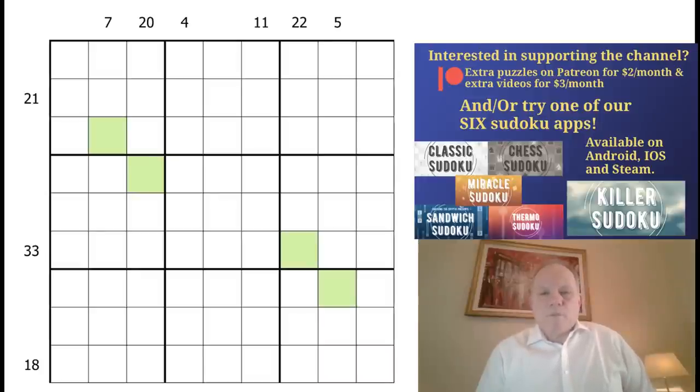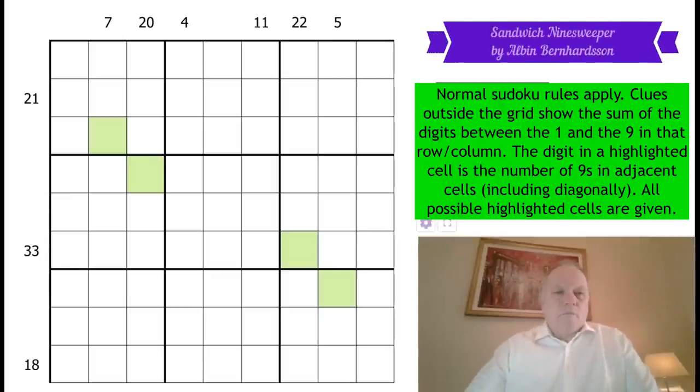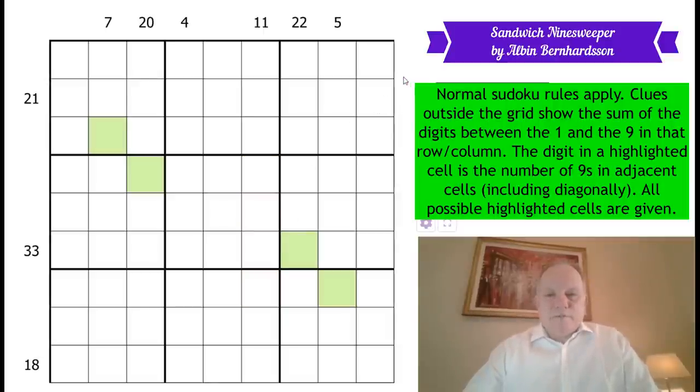What's going on with this one? We've got this Nine Sweeper rule again, where the colored cells add up the number of nines in the surrounding boxes — the eight or nine boxes around it. It will say how many nines are in that group of cells and put that number in the digit. The central digit can never be a nine because normal Sudoku rules apply. We're also combining that with the regular sandwich rule: numbers outside the grid show the sum of digits between the one and the nine in that row or column. That's all we get — no given digits.